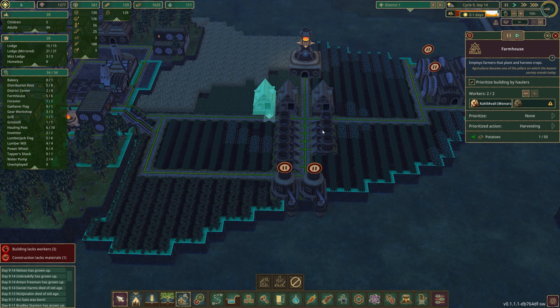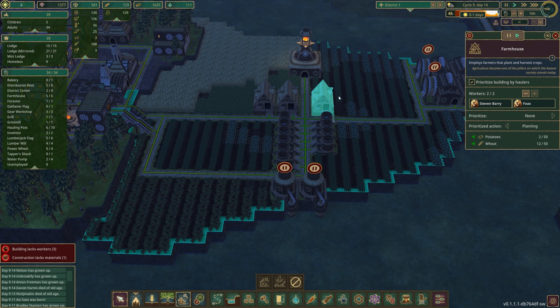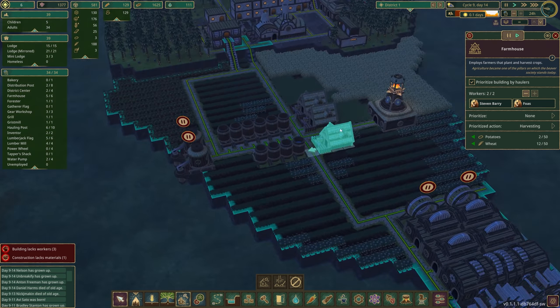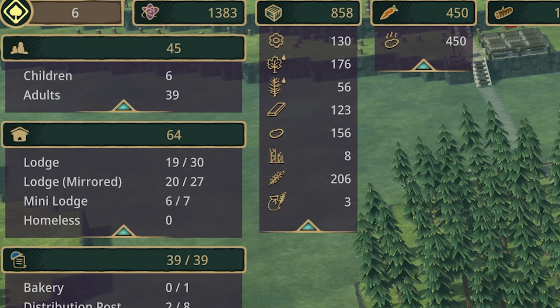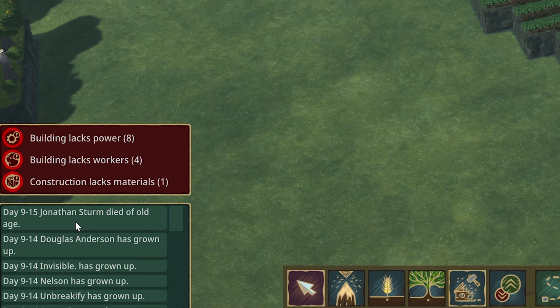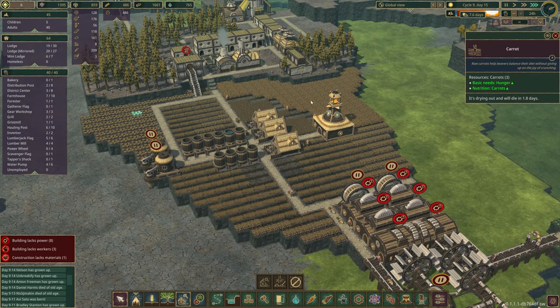I'm going to set a couple of these to harvest. Harvest — this is bad, it's right before a drought. Actually all of these to harvest, since this stuff is all about to die and we don't really have an exceptional amount of food right now. We have lots of beavers growing up but also lots dying. Nick Macon died of old age — oh boy. This is the time where we just need to get this stuff taken care of.